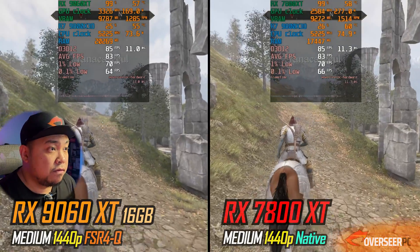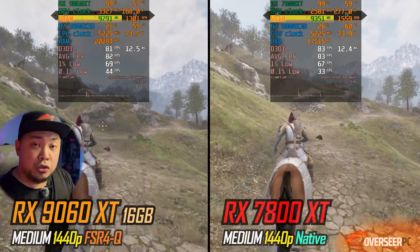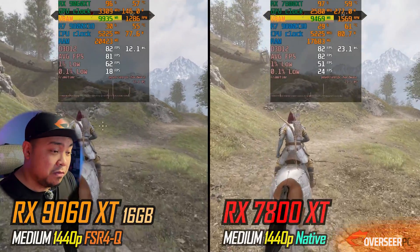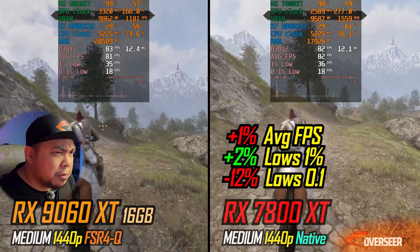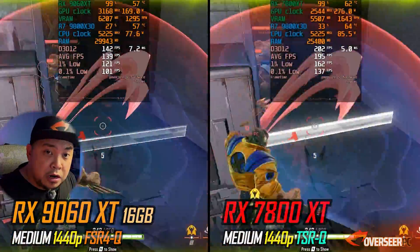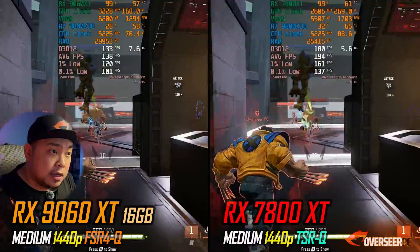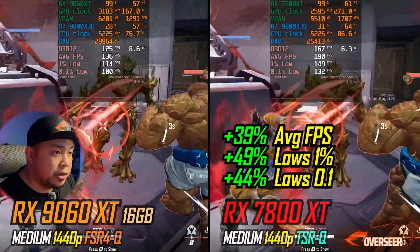In Oblivion at 1440p, we're using native on the RX 7800 XT versus FSR 4 quality on the RX 9060 XT because FSR 3 quality is not good enough. The fps is more or less the same, and the 9060 XT is using about 9.7GB of VRAM. In Marvel Rivals heavy action scenes, TSR on the 7800 XT vs FSR 4 on the 9060 XT — the 7800 XT is a clear winner at about 39% more average fps.